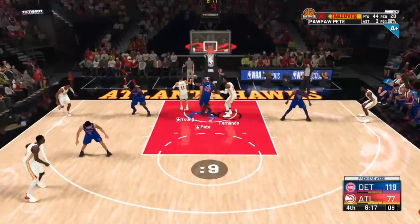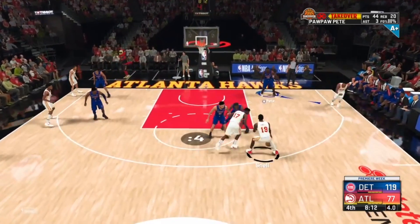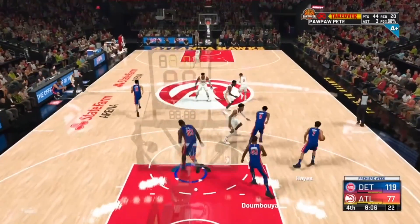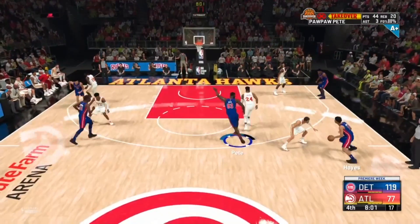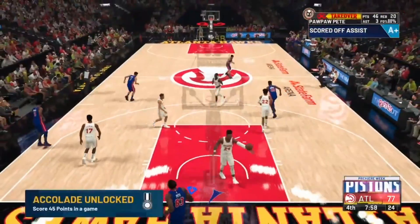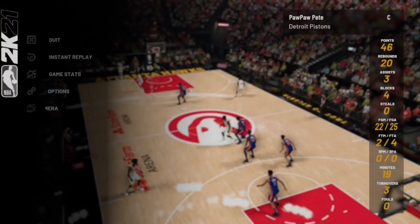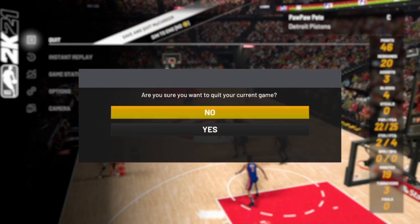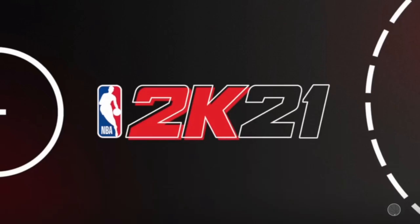The most important part: the reason I had you check your min minutes is so you know exactly when they're going to sit you down. Mine was 14 minutes. If it's a blowout and you're a starter, they'll take you out earlier; if you're a bench player in a blowout, you'll get more minutes. The goal is to save and quit before the game is over — at around 30 to 40 seconds left.